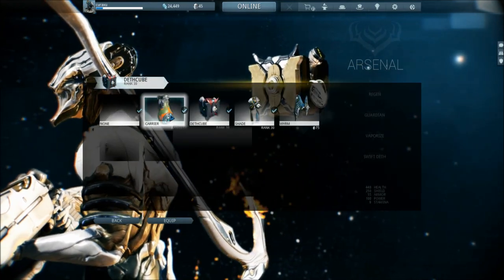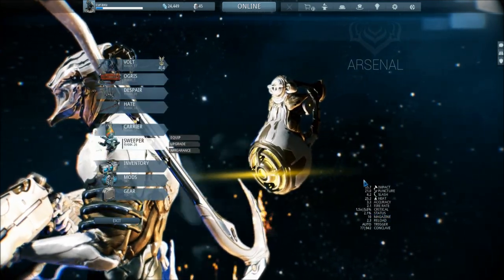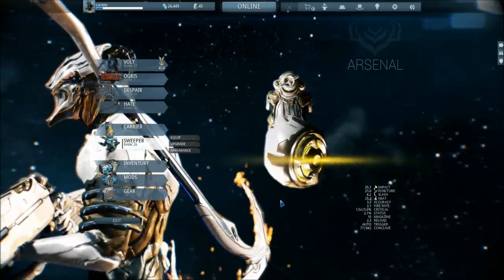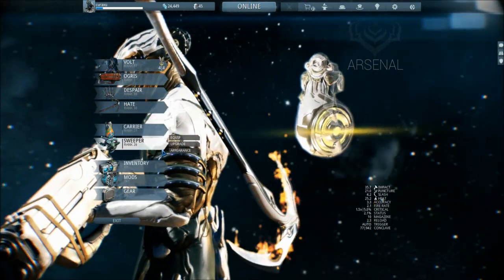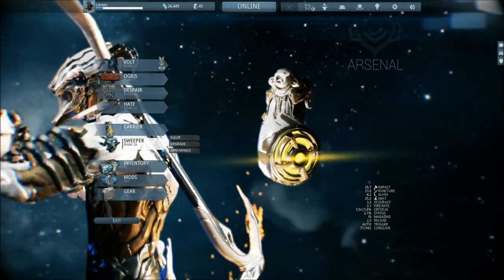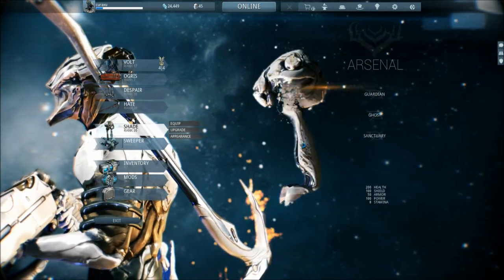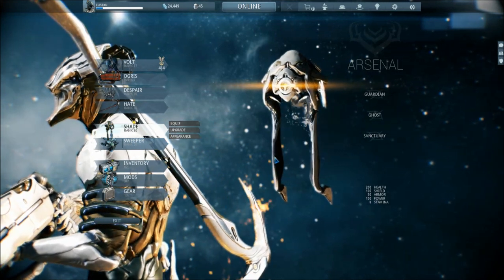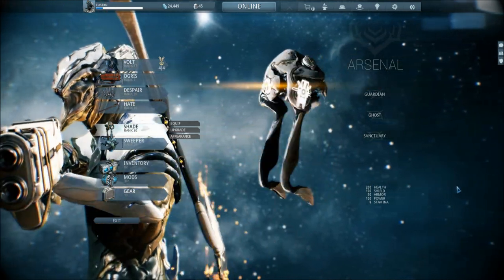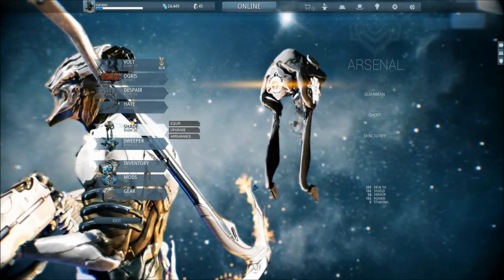If you look at Carrier, it has the Sweeper shotgun, which has a lot of impact and quite some puncture. So it seems I'll have to alter my guns regarding the faction I want to go against — the Sweeper if I go against anything besides the Infested, and if I'm going for the Infested then the other gun. You'll also notice I have Shade. Shade is a sentinel that has the ability to cloak its owner, so it's very good for stealth missions. I sold its gun because it was very bad — that was before I could switch guns.